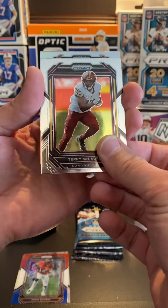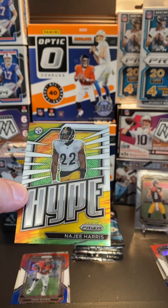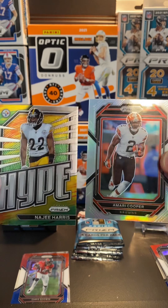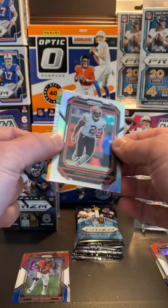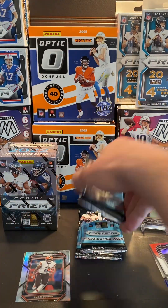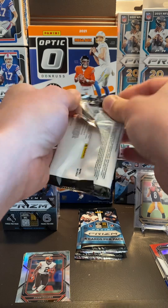Got Terry McLaurin. Got a silver — Amari Cooper. Then we got the Hype insert — Najee Harris. I expect a real big year out of Najee Harris in year three. I think he's going to be one of the real good backs. If you play fantasy football, he might be a good pick — probably a first round pick in next year's draft.